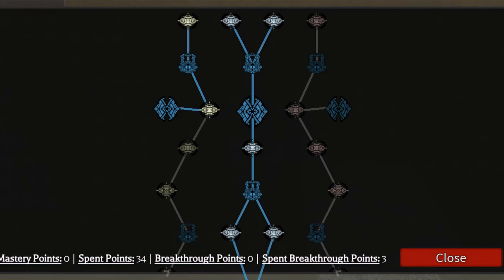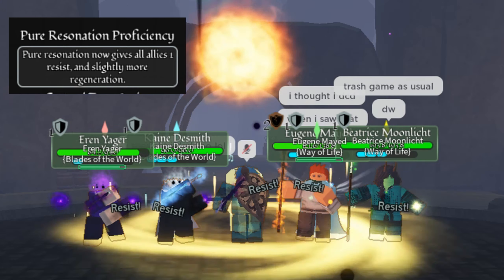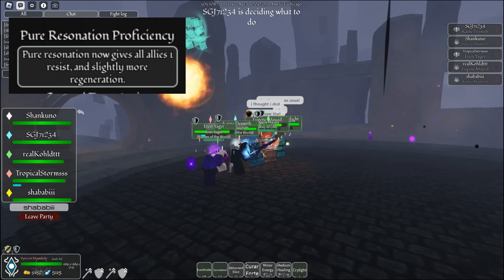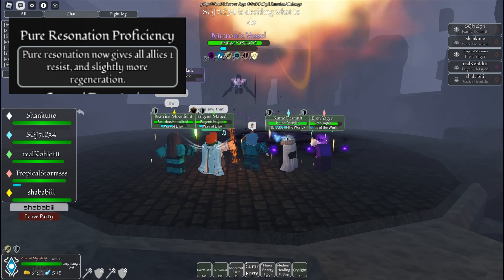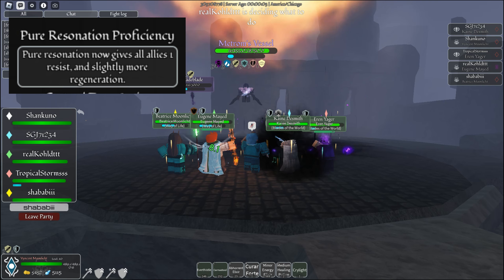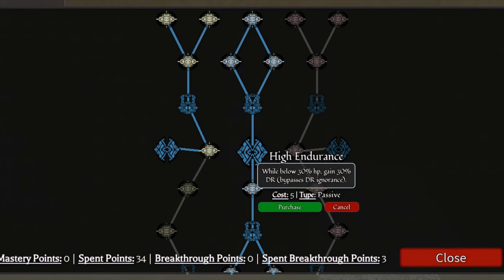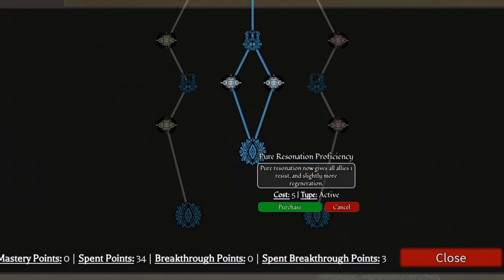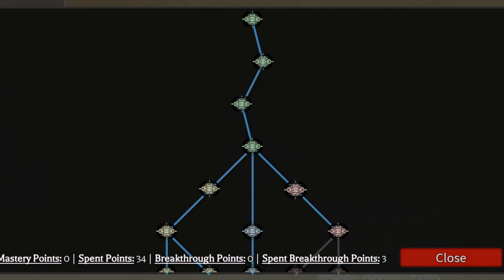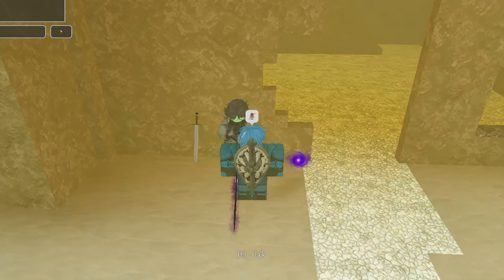Finally, we have Pure Resonation Proficiency, which when you use the skill, it now gives all allies resistance and slightly more regeneration — which is honestly really, really good. Giving free resistance is pretty strong. You want to go all the way down the middle and the first one to the left. You don't need to go to the right side as the endurance path doesn't really benefit the whole team, so just stick with the middle path and the first to the left.